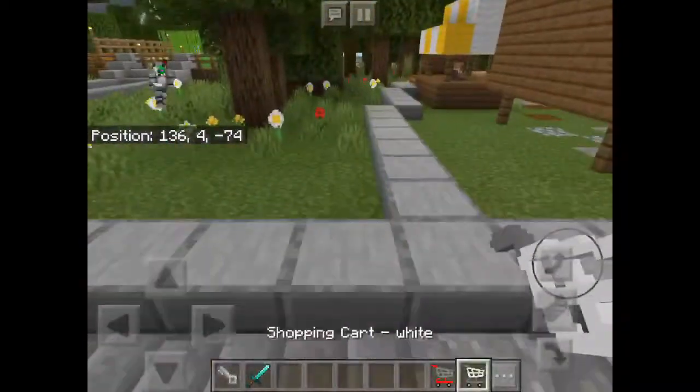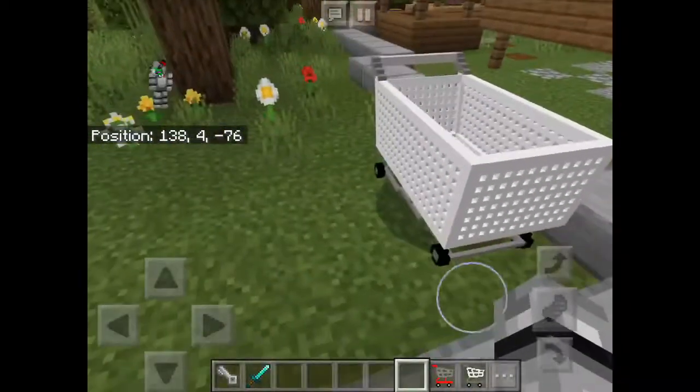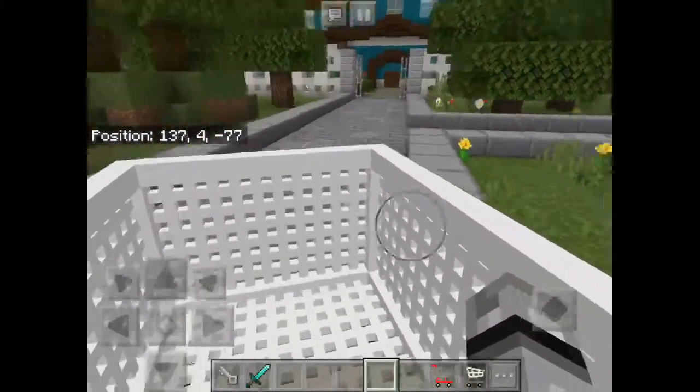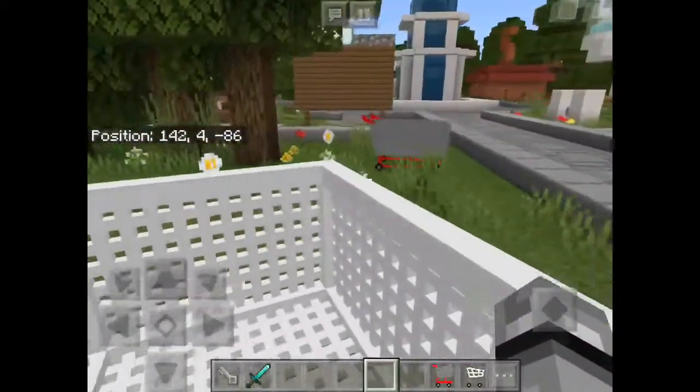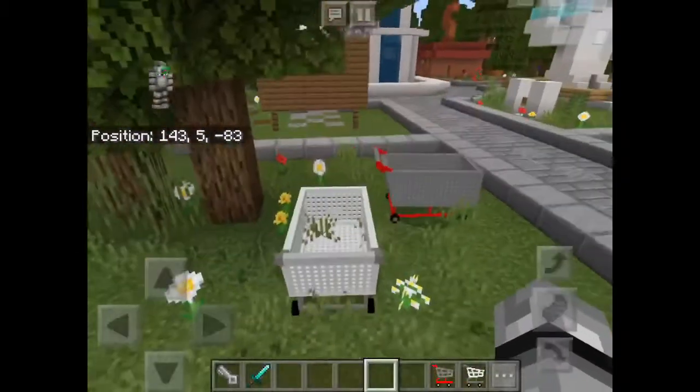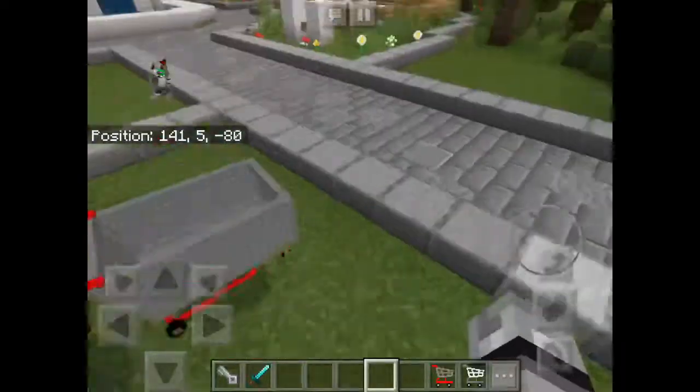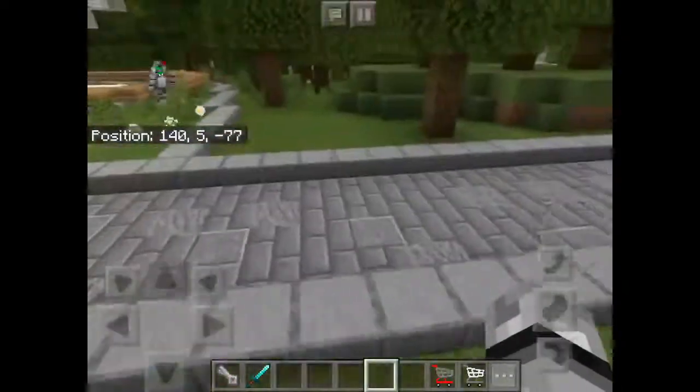There is a white shopping cart and a gray shopping cart, and you can ride in them — like in Fortnite. It's kind of like a Fortnite thing they planned, and then you have to do it with this mod. There's one more mod to do.